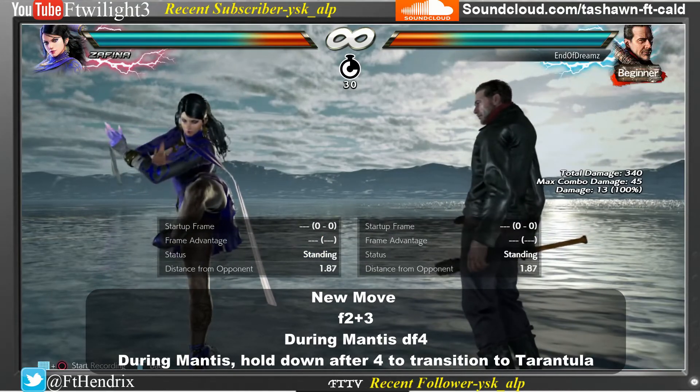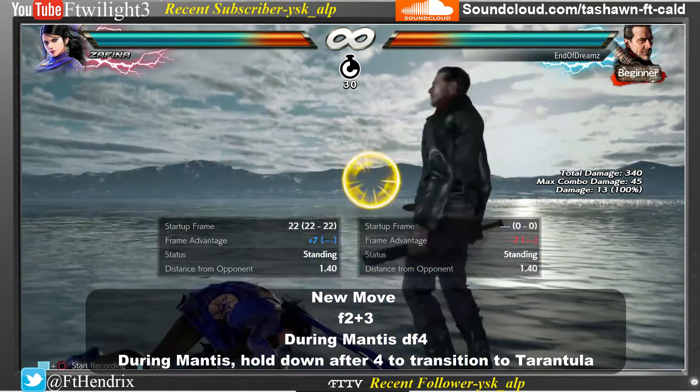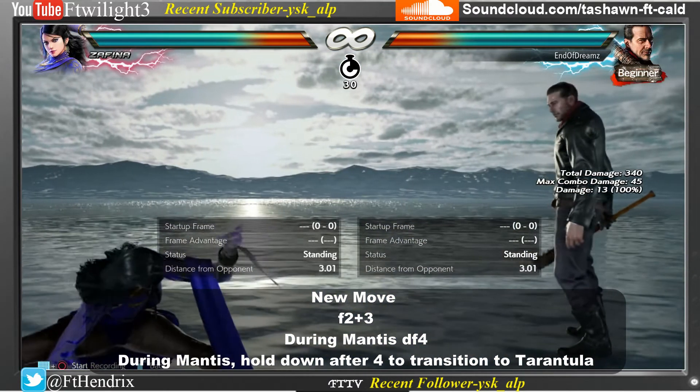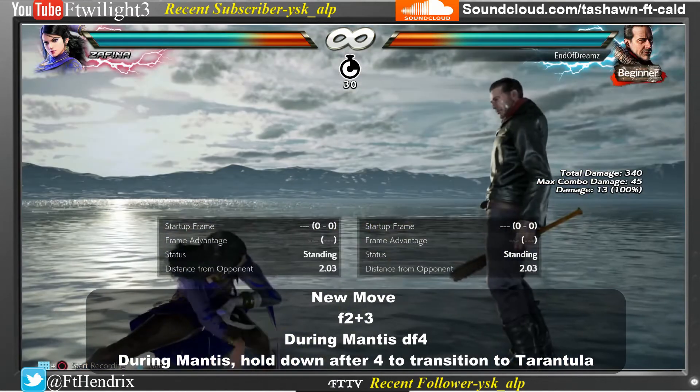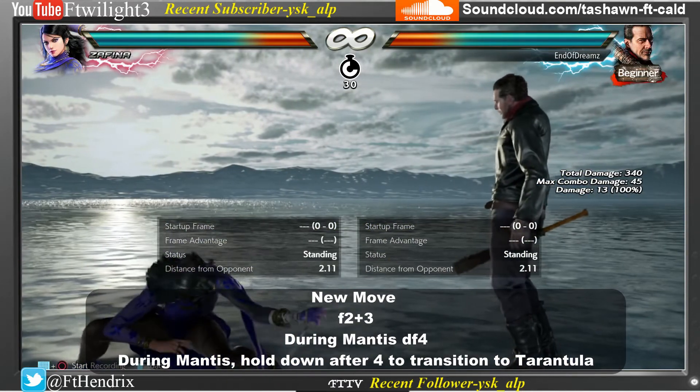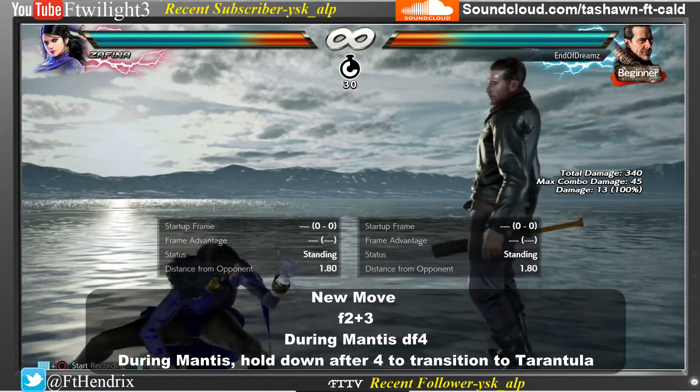Zafina's new move is 1, 4 from Skid Row stance. She also has down, forward, 4 from Mantis stance. In Mantis stance, Zafina can now press 4 and hold down to transition to Tarantula stance.